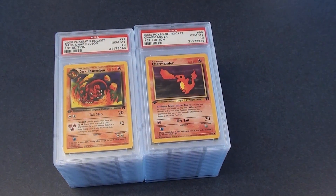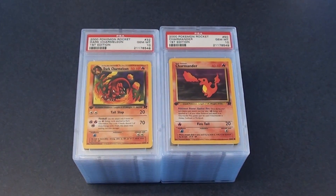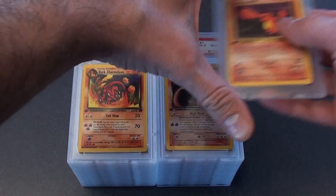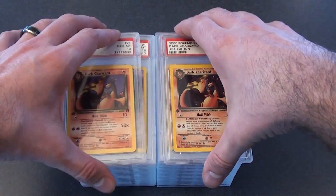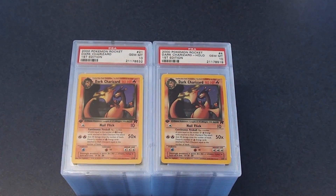I spilled my Monster all over the place, but yeah — we got 35 out of 38 tens on our PSA return. Now it looks better with the Charizards on top. Stick around, guys!